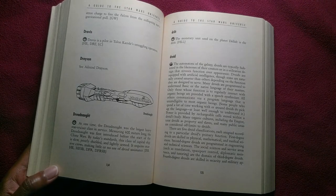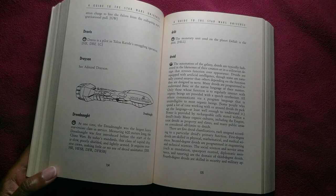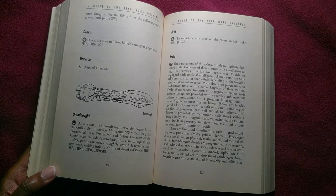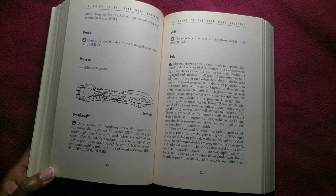Power is provided by rechargeable cells stored within a droid's body. Many organic cultures, including the Empire, treat droids as property and slaves, and many public areas are considered off-limits to droids. There are five droid classifications, each assigned according to a particular droid's primary function. First degree droids are skilled in physical, mathematical, and medical sciences.